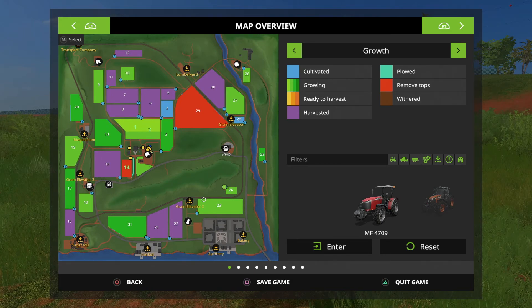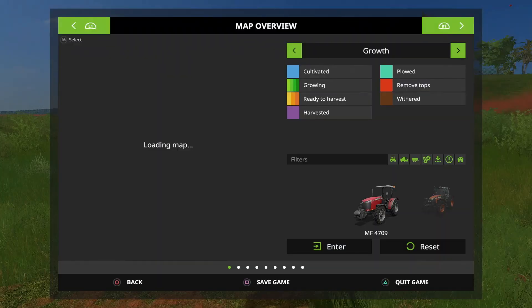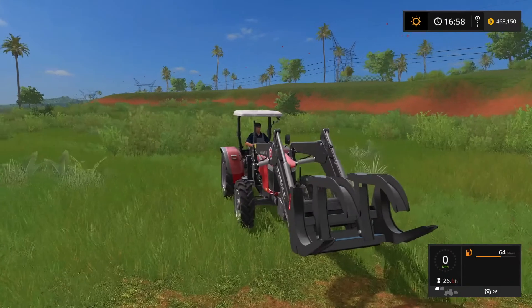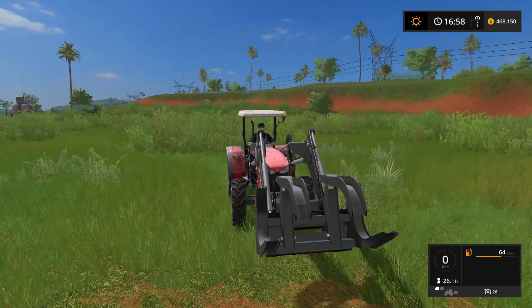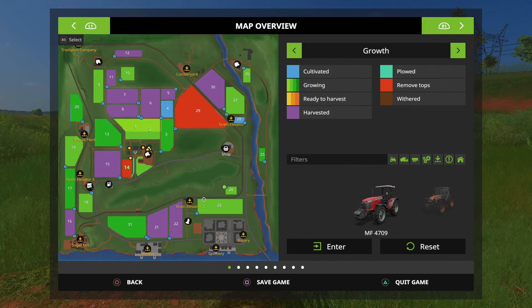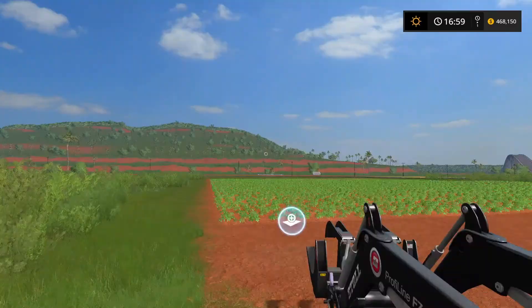We've got some business to take care of first. Field 24 — these two fields are owned by the same farmer. I worked these fields and did some extra missions on the side because I didn't feel right working on this little plateau up here behind me without actually buying it. The farmer that has field 24 is the only one located really close to that mountain, so I'm going to buy field 24.